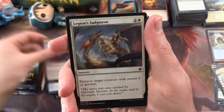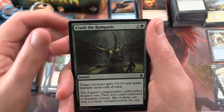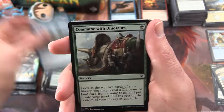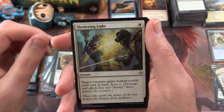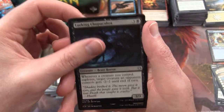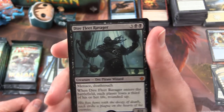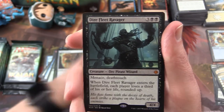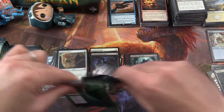Next one: Shore Strike, Legion's Judgment, Skittering Heartstopper, Fathom Fleet Firebrand, Crash the Ramparts, Shipwrecked Looter, Commune with Dinosaurs, Storm Sculptor, Grazing Whiptail, Gilded Sentinel. Sheltering Light is the uncommon, Imperial Aerosaur, Lurking Chupacabra, and a Dire Fleet Ravager — Mythic! Nice. I think that's the third Mythic in this box so far. Let's see if we can up that total a little more.